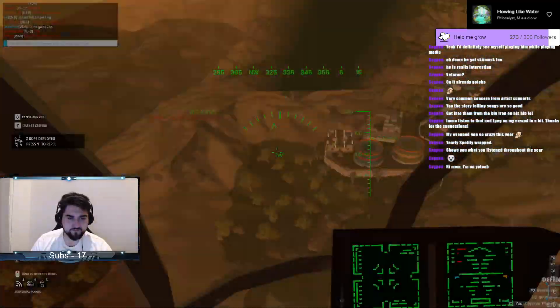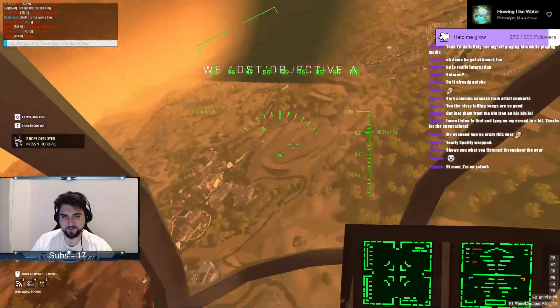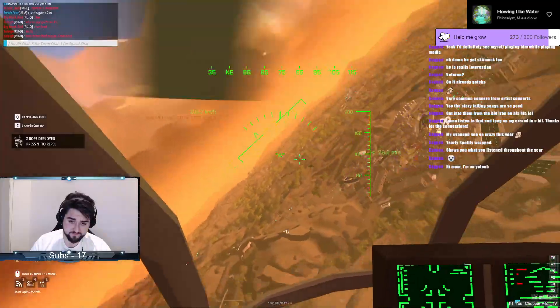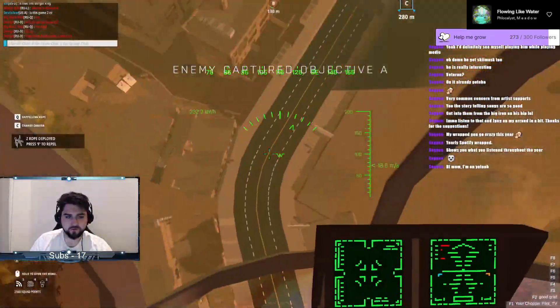Number two: flying the helicopter. The helicopter is a lot lighter than you think. Turning up your sensitivity might help you with your helicopter, make that lightness feel a little bit smoother.